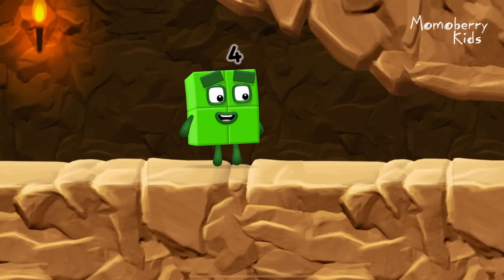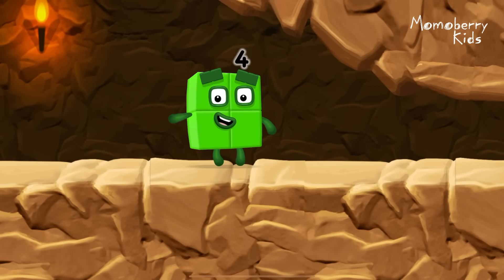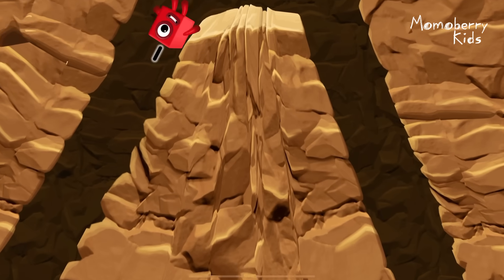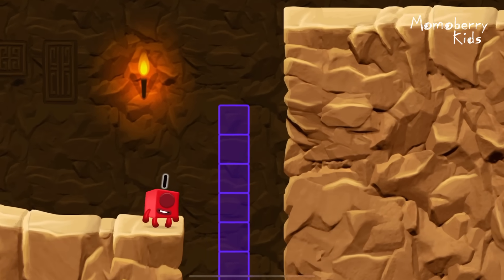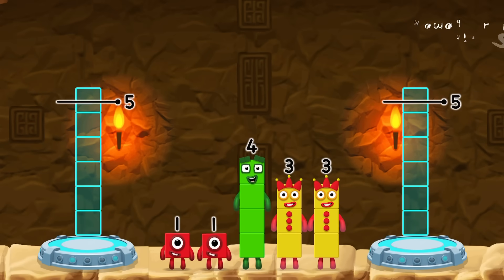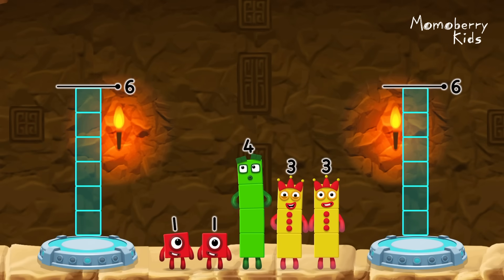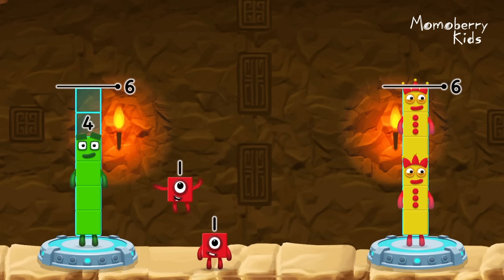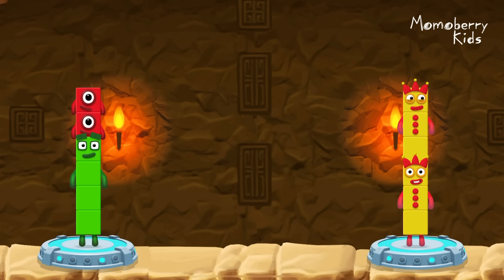I'm not so sure four is going to fit through there. Three! You made it! Share the number blocks evenly to make two groups of six. Three, three, four, one, one — you got it!